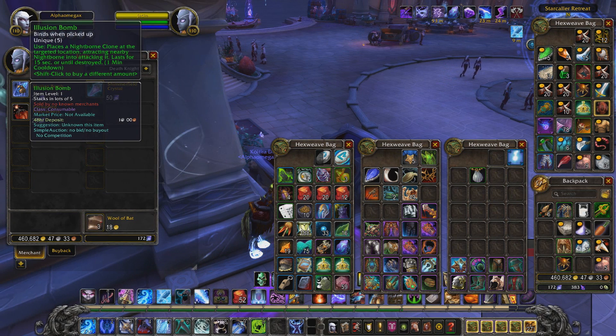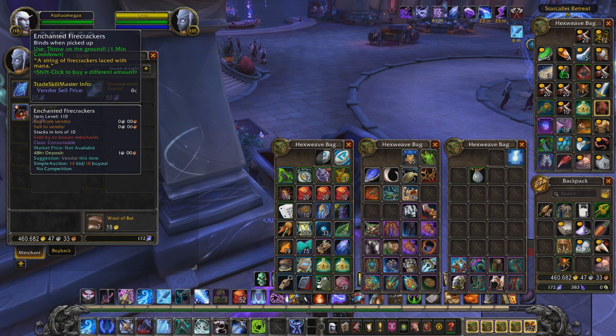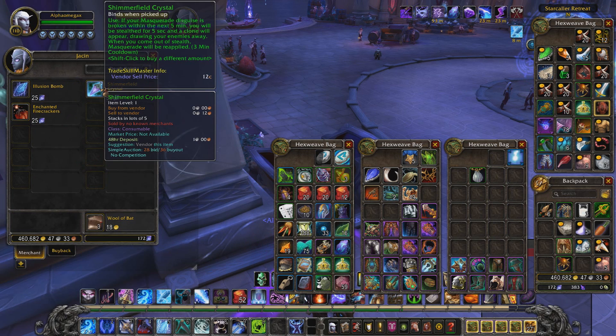Welcome back to another video. Today we're going to go over a vendor known as Jasson. Jasson sells three items that will really help you in Sumer Mar. Sumer Mar is actually a location, and to be honest with you, in the city you can actually get caught a lot — some of these NPCs are really hard. Not all of them are hard, but some sections are, and these three items will help you get away from people and out of difficult situations.